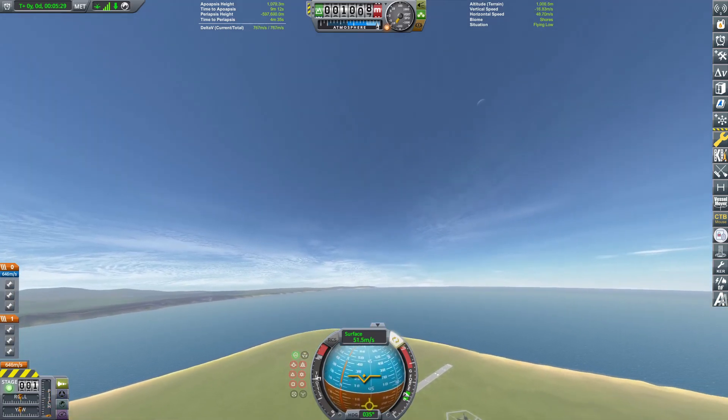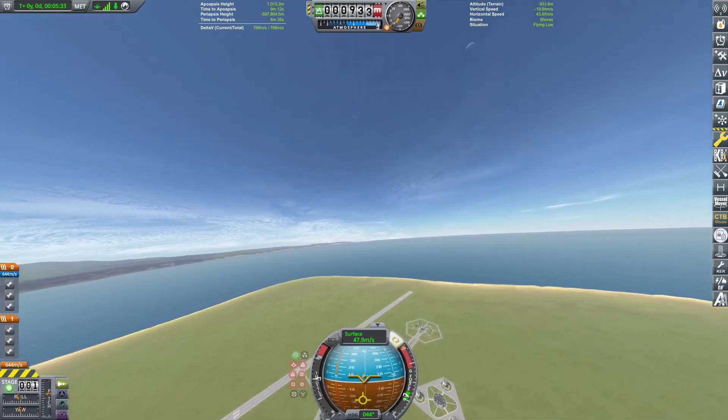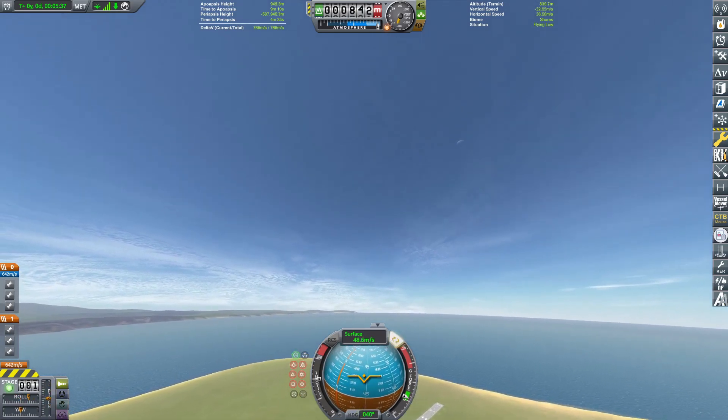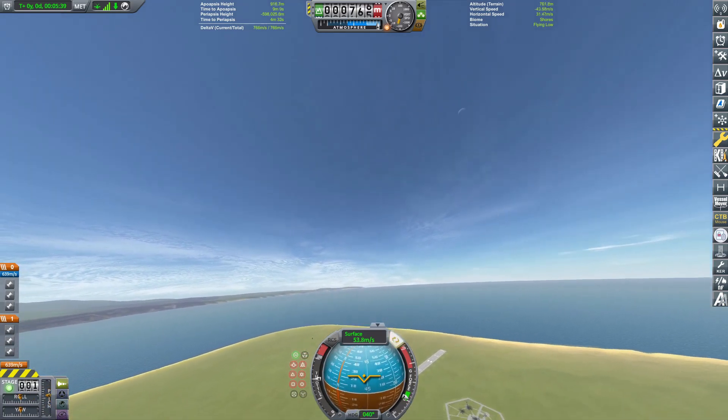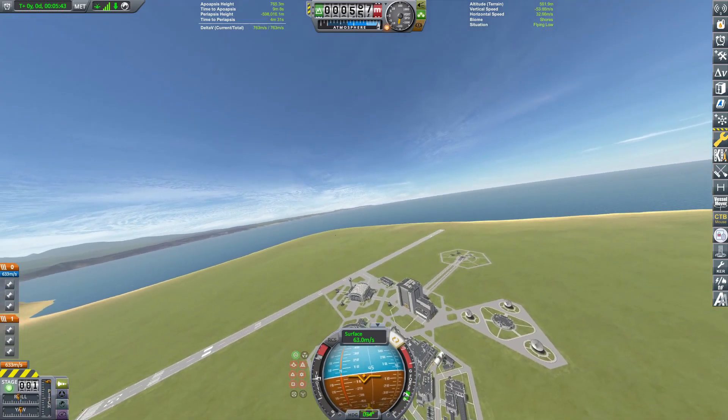I'm going to be trying to land on the Kerbal Space Center Complex, but it's actually kind of hard because I can't really tell how fast I'm going. Can't even see where I'm going because they're pitched up like this. Very difficult, but we're going to try and start thinking about lighting our engines here in just a moment.